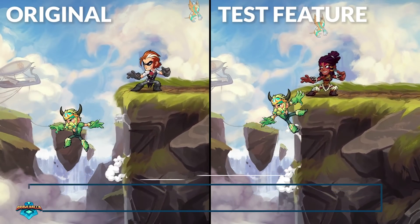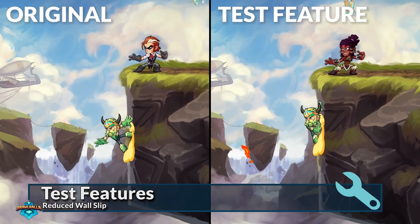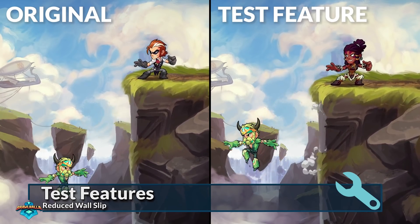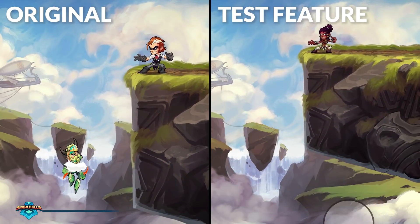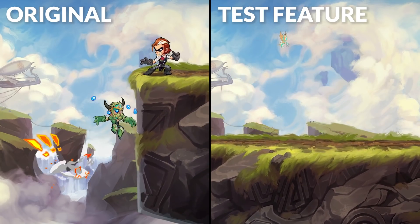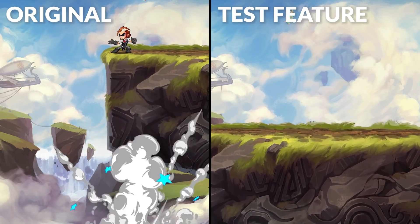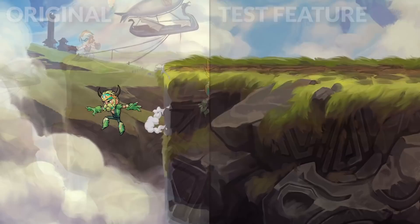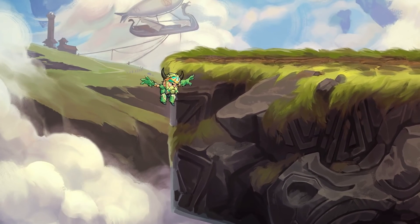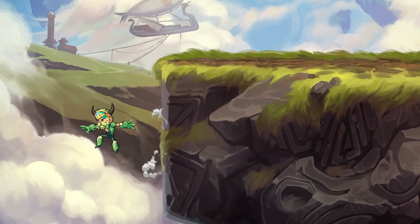To further increase the power of stage control, we're testing a stricter version of the Wall Slip mechanic. Wall Slip will now trigger when a maximum of 9 jumps and/or recovery attacks are performed without hitting or being hit by another player, instead of the normal value of 15. This maximum value is constant and does not change based on the number of times Wall Slip warnings have been triggered, as it does in standard game modes.